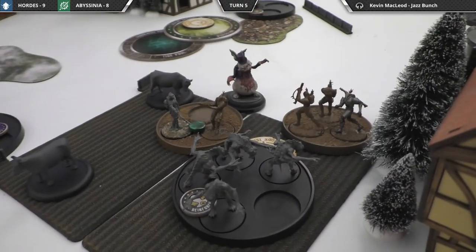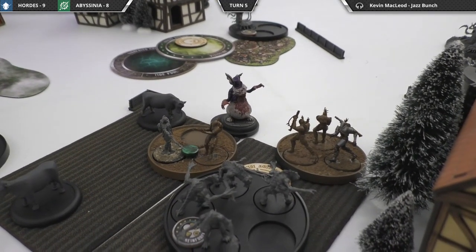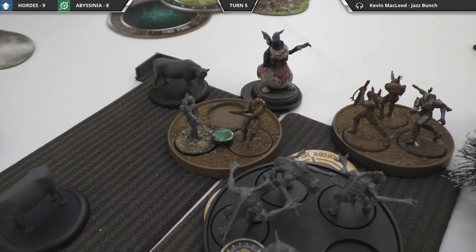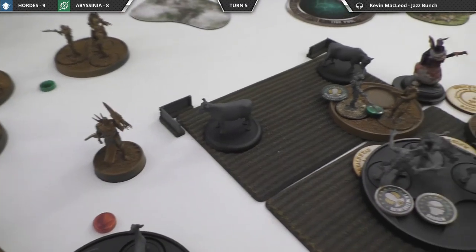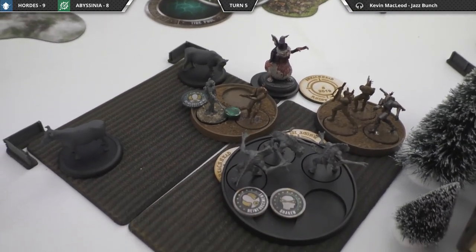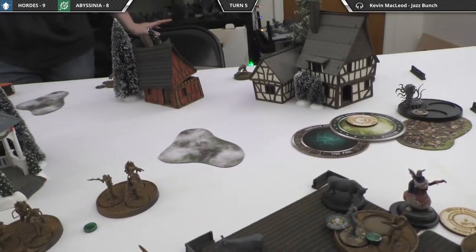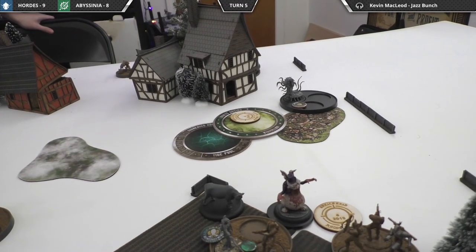The last unit of Speckled Crawlers activated, rushed, took the hazardous damage, lost one model, and missed. Unathi walked and lured Santa Claus, placed a marker, gave a reinforcement token to the Crow Runners, and then the Rail Gunners drew cards — one of them flipped into glory. That's the end of the turn.